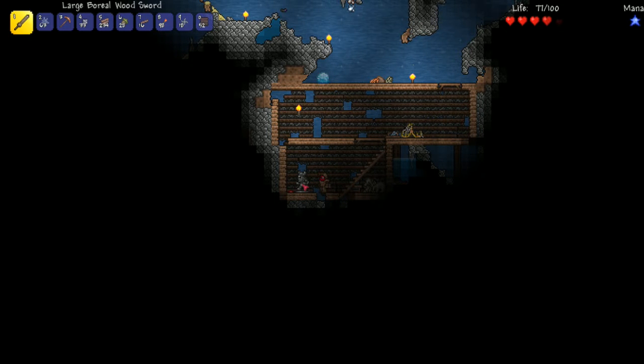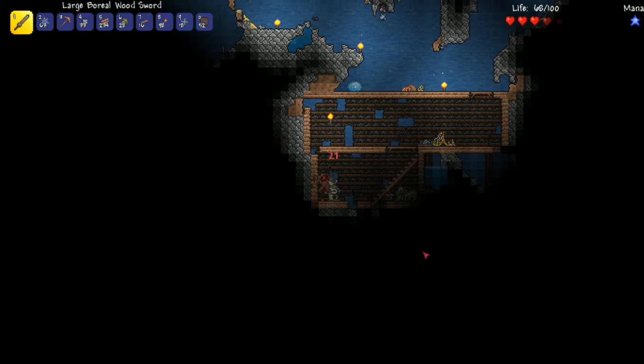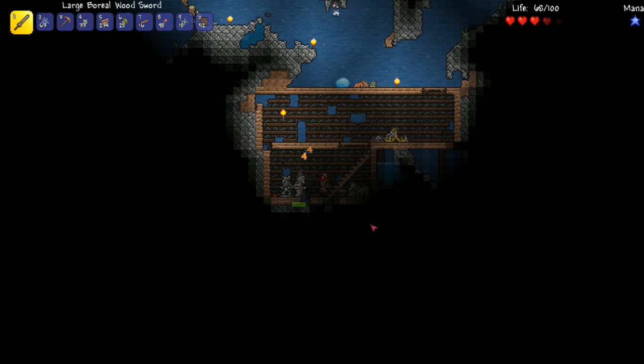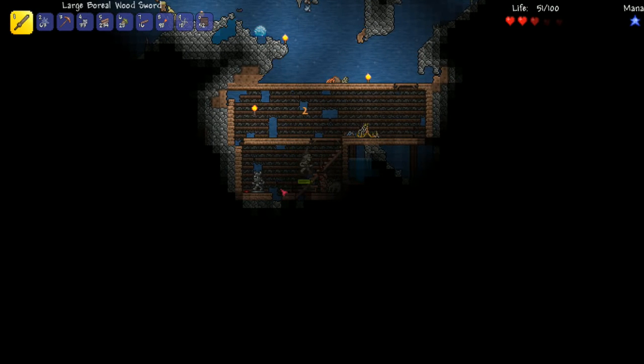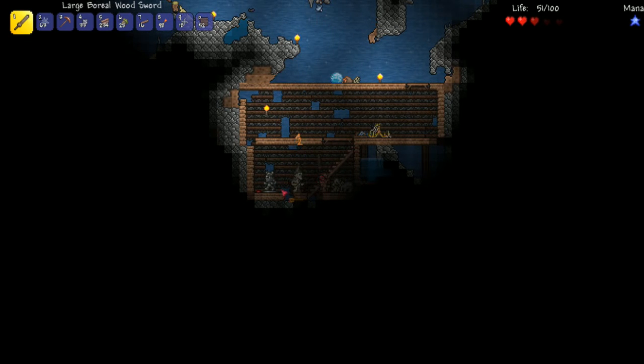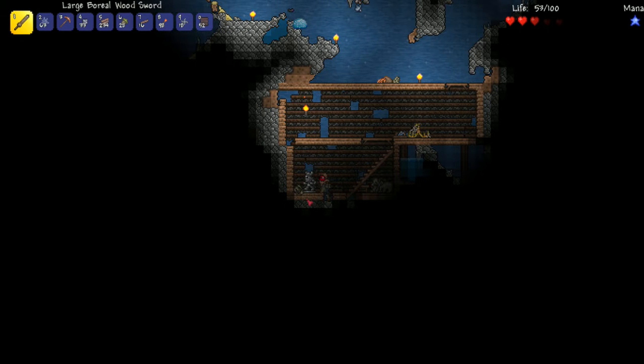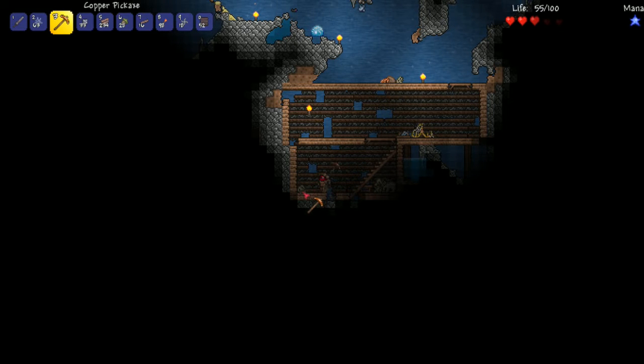Here we have a statue, and right next to that statue is a pressure plate. When I walk on that pressure plate, these guys come out - they're undead vikings. That's an undead viking statue, so this is a booby trap. We may use that statue later to create a mob farm. Let's grab the statue and the pressure plate.